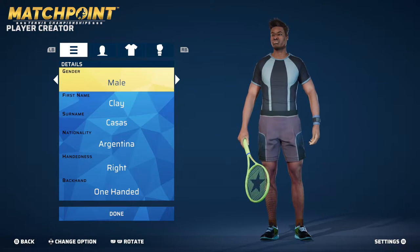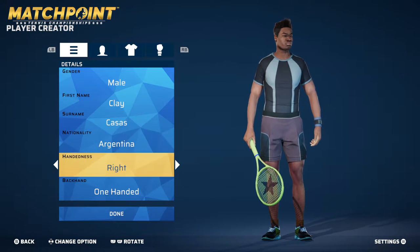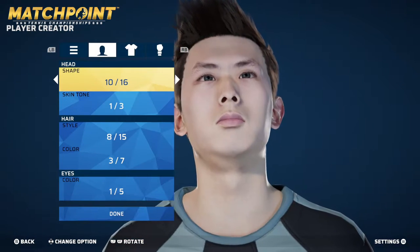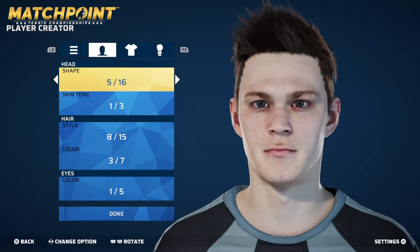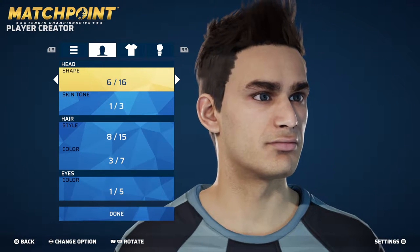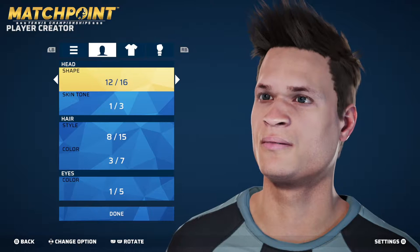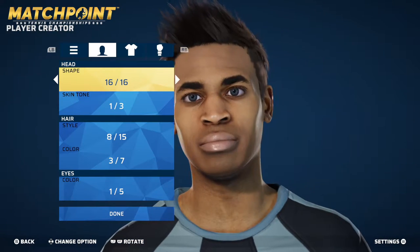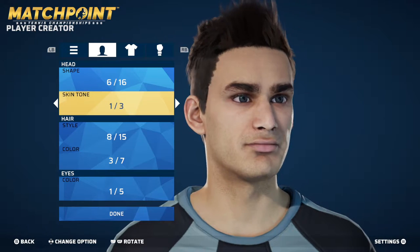I've changed the name, nationality to Argentina, and right-handed. Now we're going to go through the customization options. What kind of head do I want to choose? Six looks pretty good. Fifteen is also not bad. Let's go for six. Yeah, that's good.